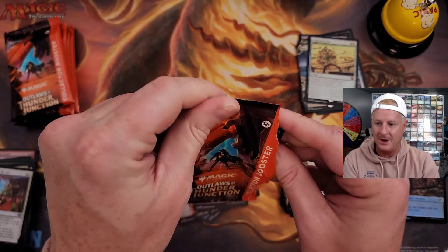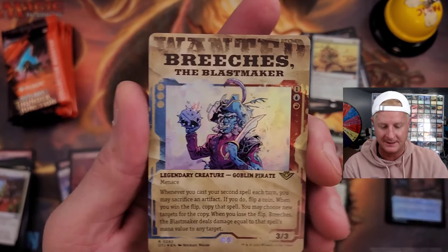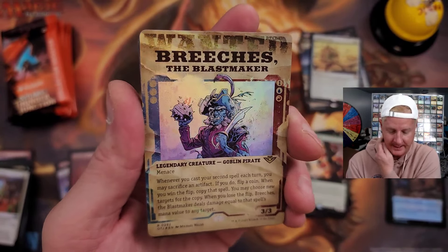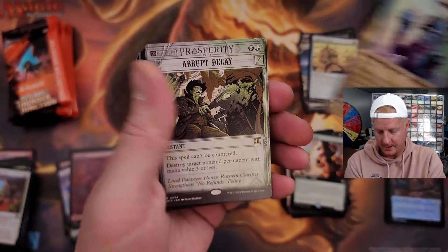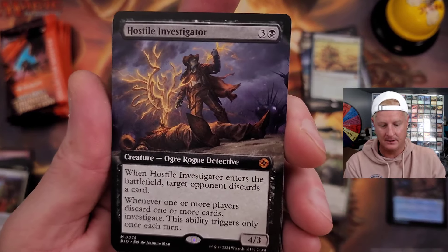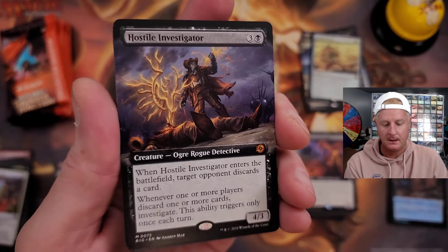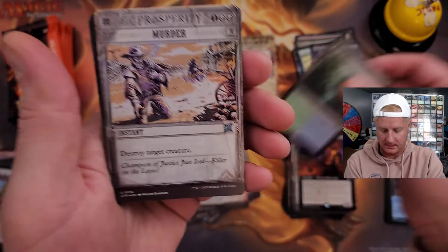One way to find out. Wanted posters are not a dime a dozen, they are kind of scarce, so there we have it — beautiful wanted poster. Abrupt Decay right behind it, the Grave Robber, and Hostile Instigator — I've only cracked that one other time. That's the Ogre Detective for anyone wondering. Alright, botanical next.